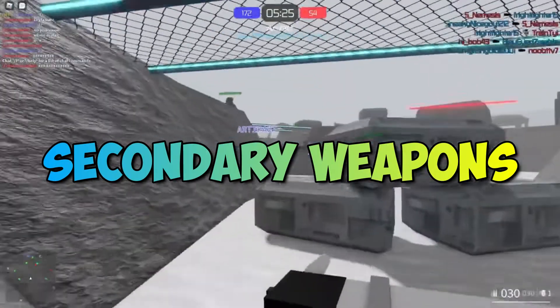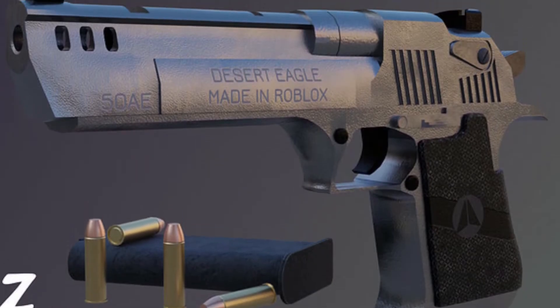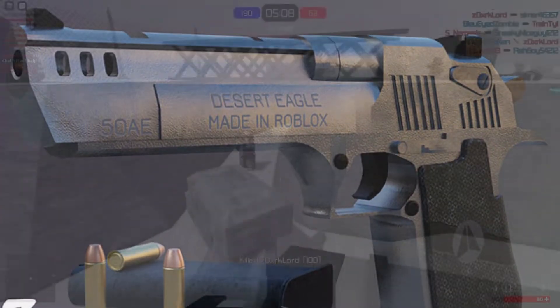Now let's move on to the secondary weapons. In secondary weapons, they have machine pistols — Tec-9 is available for the players in the game. In regular pistols, they provide the players with a Desert Eagle, Makarov, G17, M1911, and MP443.